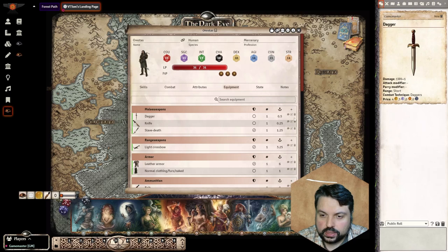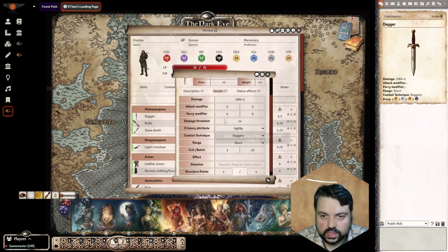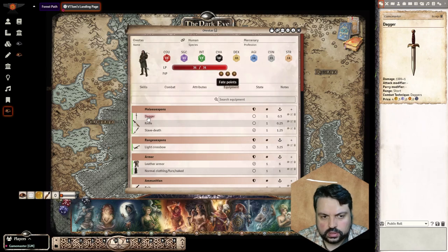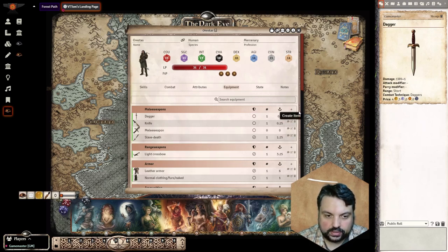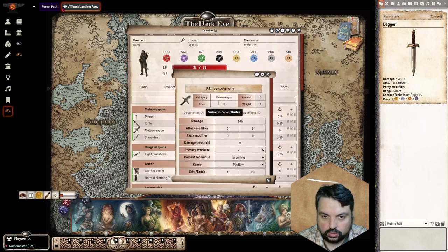There it is. Here I can edit this item — I can also edit it by clicking on it. Here I can delete this item, and with this little plus I can create a new item.